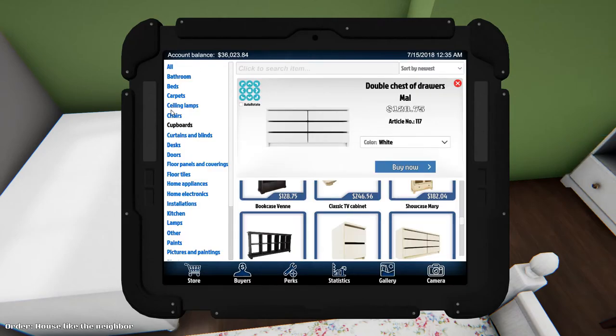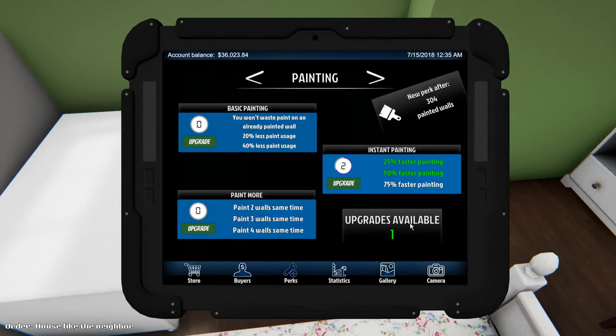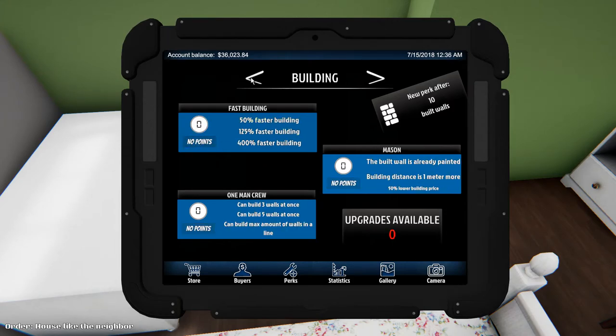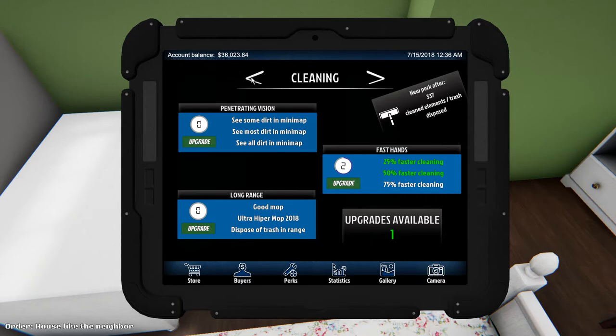I should probably do the skills perks — one perk available for painting. Let's do paint two walls. Painting, building, handyman, faster mounting, faster plastering, faster tile — let's do faster mounting. And then we have cleaning — let's do better cleaning. That's it, okay cool.